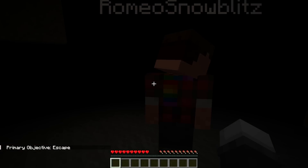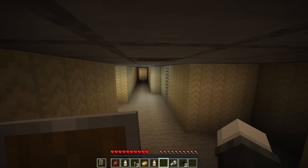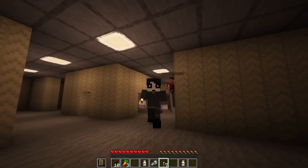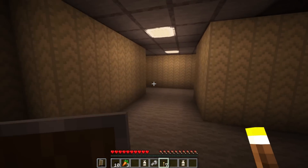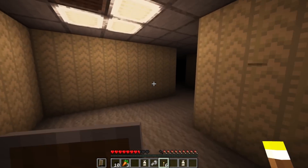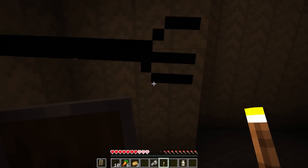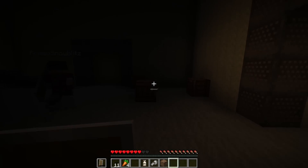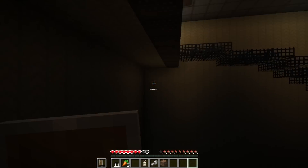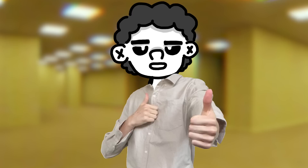And what better way to test it than to bring the man himself with me? There's a cow in here. And a horse. And a Smiler — do not turn around. There's a bacteria, it's a guy with arms! I have the smiley guy — of course he's after me. We found an exit — let's go! And a huge thank you to Romeo for his help, his channel will also be linked down in the description.